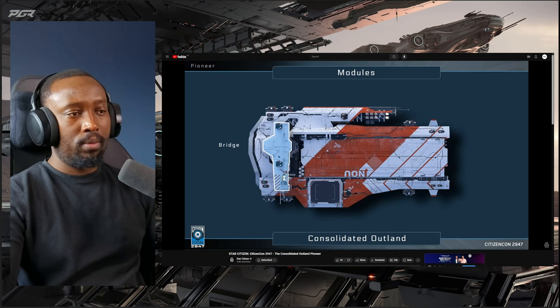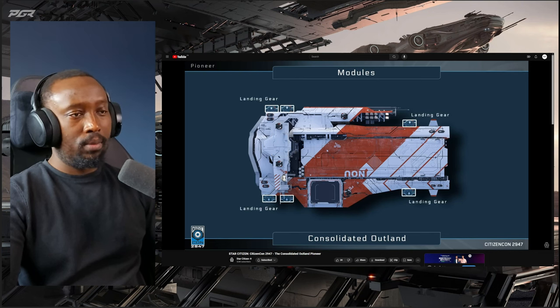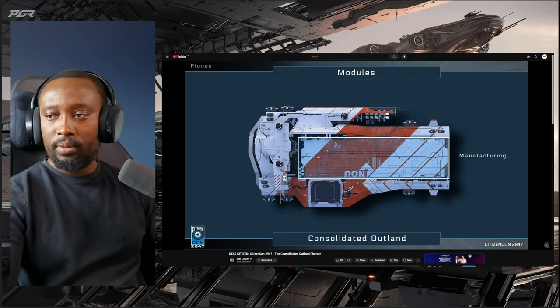Here's a quick top-view outline of the bridge again — asymmetrical feel, cantilever design. Inside there's habitation, hefty landing gear, additional cargo space, and a landing pad above which can articulate and move out of the way. This area is where all your robots are, where everything gets built from your materials, and manufacturing is where all the magic happens.